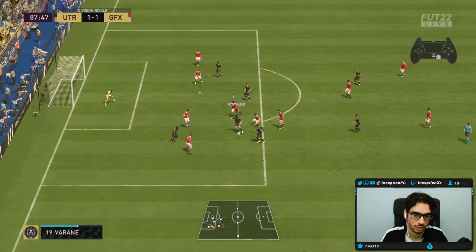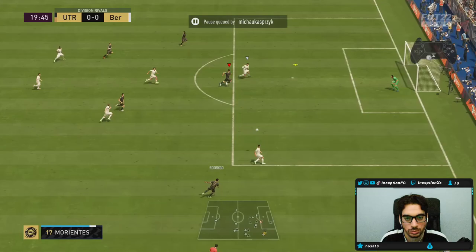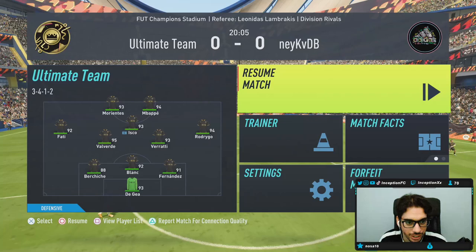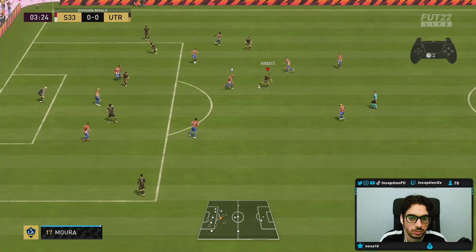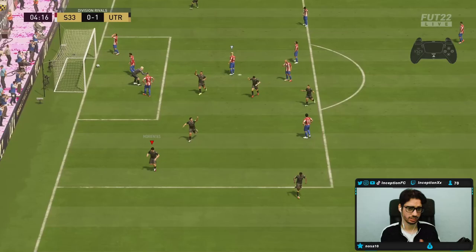Kind of hoping that doing the roulette there would just pass the AI. I tried to get that near post. How am I aiming this? Manual headers, eh? Pretty sure this game has delay because I'm aiming it in directions and it's not going in those directions. We'll take the goal though — we move.